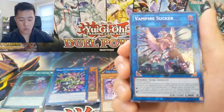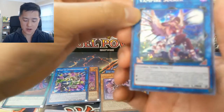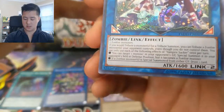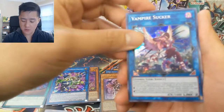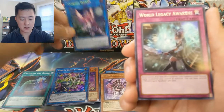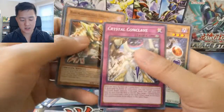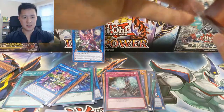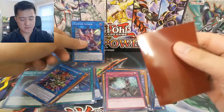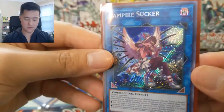Oh yes — Vampire Sucker! Here we go, we do have a secret rare in the Vampire Sucker! We'll read through it after the fact, but it is definitely one of the bigger hits, so really happy about that. World Legacy Awakens, Cyclone, Background Dragon, Conclave, and Crystal Master. We did get one of the secrets — very nice pull right there, Vampire Sucker!